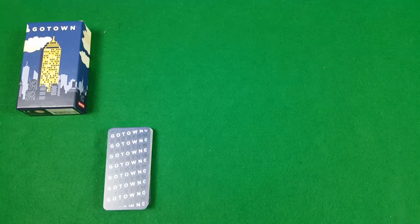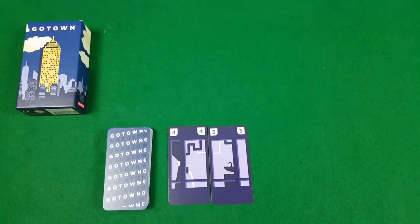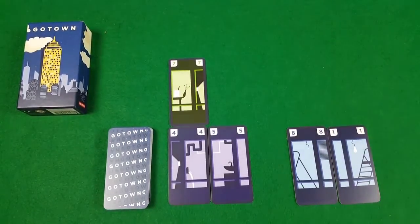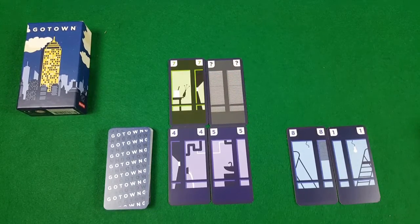They're racing to be the first to build five floors on their individual skyscraper. To build a floor, you must play down two cards next to each other that have a sum total of exactly nine — you can do that in any combination. To help you out, there are joker cards which, once played, take on the appropriate number, so this is now a two no matter what else happens in the game.